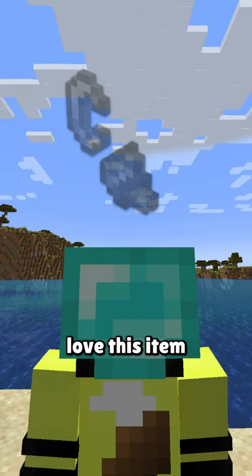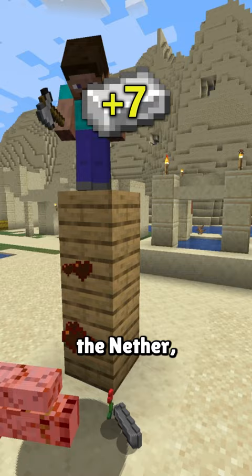Here's why Minecraft speedrunners love this item. In random seed speedruns, runners try to get 7 iron before entering the nether: 3 for a pickaxe to mine gold blocks for piglin trading, 3 more for a bucket, and 1 to craft flint and steel.